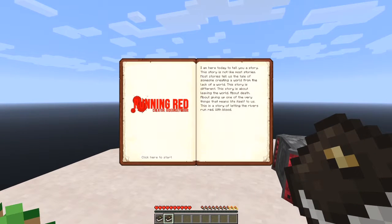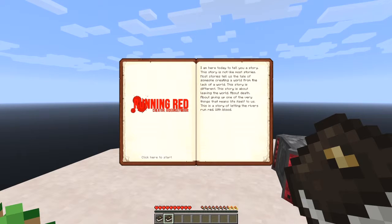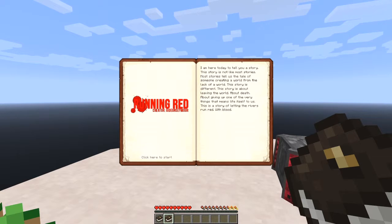We have a quest book. I am here today to tell you a story. This story is not like most stories. Most stories tell us the tale of someone building up from nothing, creating a whole world from the lack of a world. This story is different — it's a story of leaving the world, about death, about giving up one of the very things that means life itself to us. This is a story about letting the rivers run red with blood.